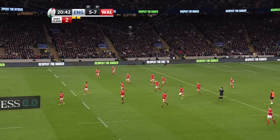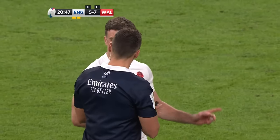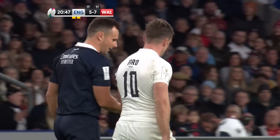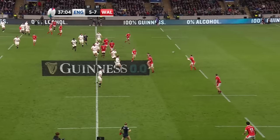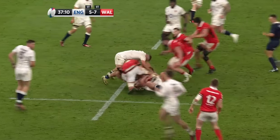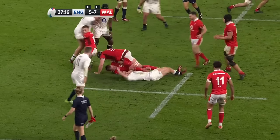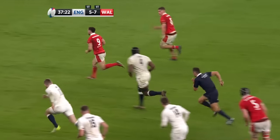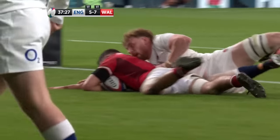It's all happening at Twickenham — remember Cheslin Kolbe at the World Cup, standing still and then moving to the side. Rio Dyer and his teammates are doing the same now, moving to the side to begin the approach to the ball. That England blitz defence is putting pressure on the Welsh, but it does leave the opportunity for gaps — we saw Italy exploit that last week. Raphael with the offload, and now it's a two-on-one, and Alex Mann for the second straight week gets a try!